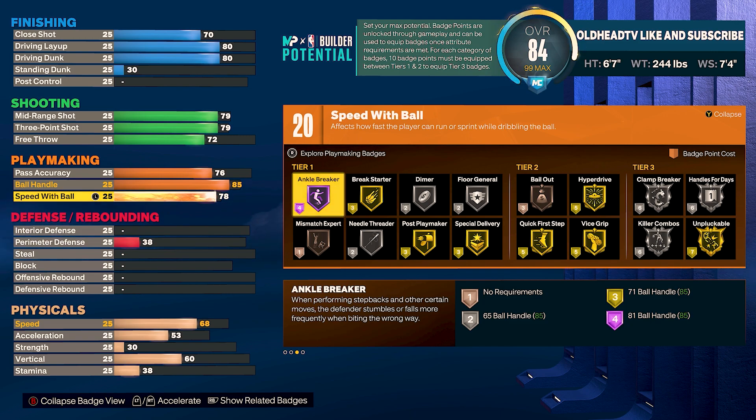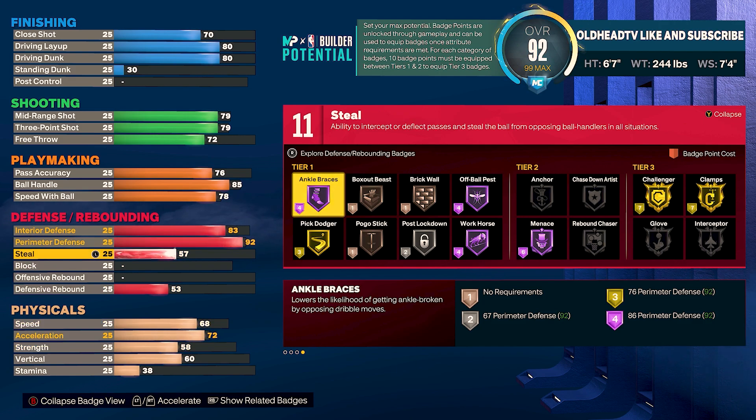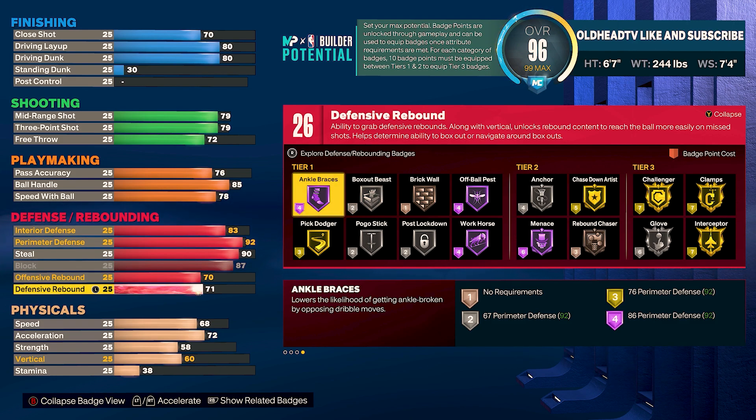Now for my favorite part of the build — the defense. For your interior defense, you're gonna put that to an 83. Your perimeter defense, we're gonna take that to a 92. Your steal, we're gonna take that to a 90. Your block, we're gonna take that to an 87. Offensive rebound's gonna be a 70, and your defensive rebound's gonna be a 75. And that right there should have you at 27 defensive badge points.